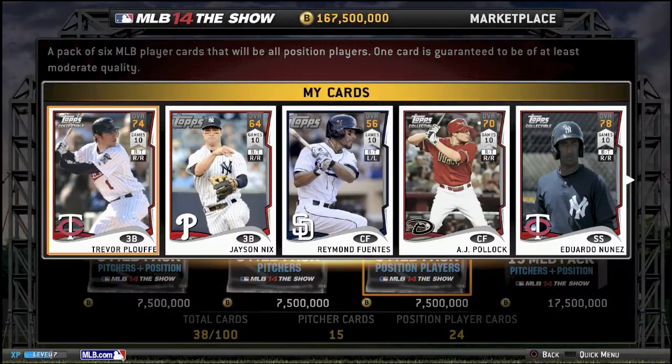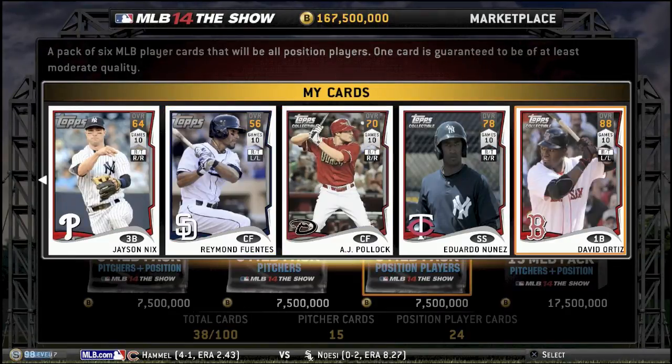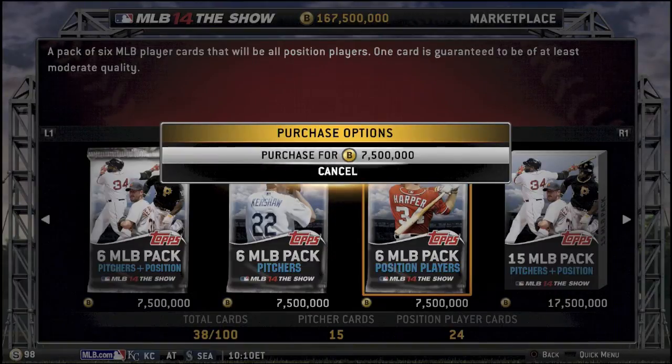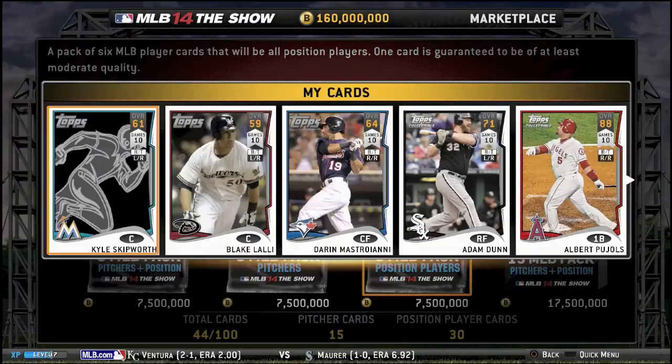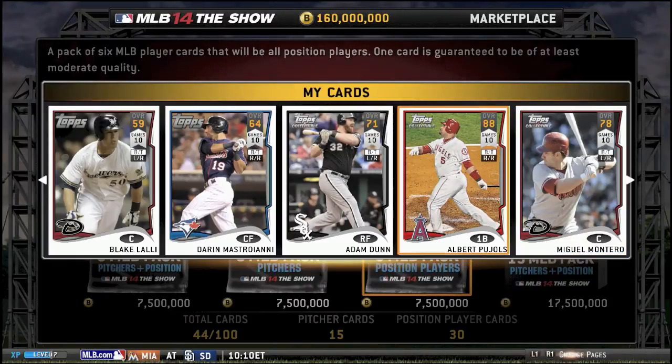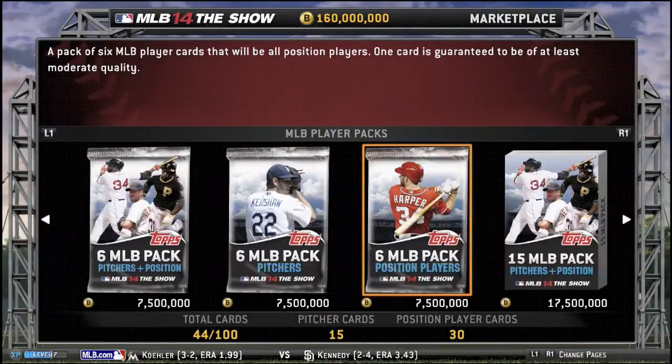Yeah, no game plan in this video, guys. Today I'm just gonna be showing you guys these packs. I'm not gonna be doing — we get David Ortiz there, nice leather card. Back to what I was saying — no game plan in this one, guys. I'm not gonna show you like switching to active rosters or anything, so it's gonna be kind of a quick video. We get Adam Dunn and Albert Pujols in this pack, along with Miguel Montero. Welcome to the team, Albert.